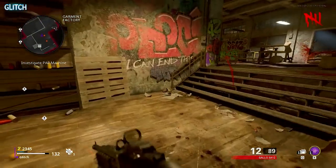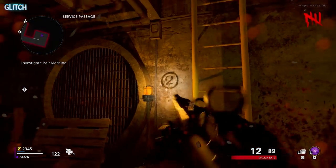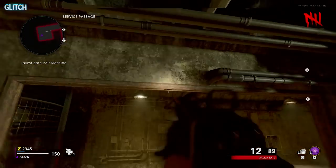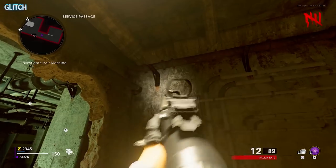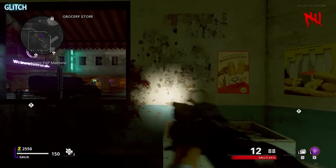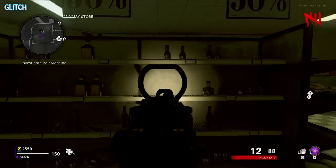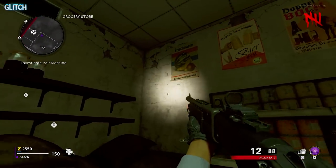All of these numbers have three possible spawn locations. The second one will be near the service passage area, which is just below where you drop down from the street. Here are the three locations. And finally, the third area is up on the street in the grocery store. You'll want to take note of these numbers in order from 1 to 3, as these will be the last in your combination.